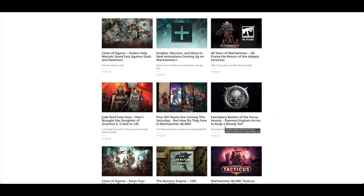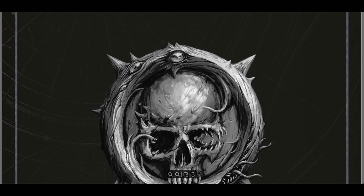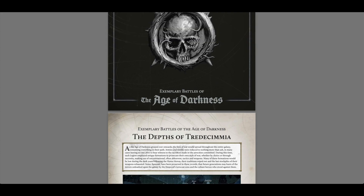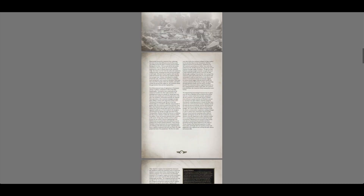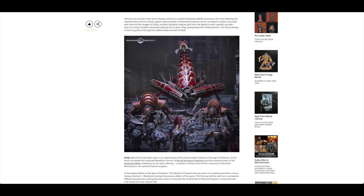You've also got Exemplary Battles of the Horus Heresy — demon engines arrive to reap a bloody toll, so you can download the rules for the demon engines. You've got the Kitan Demon Engine, Brass Scorpion, the Blood Slaughterer, and the Decimator. That's not too bad — might be worth printing those out and keeping them on paper, which I always like to do with some of my units.